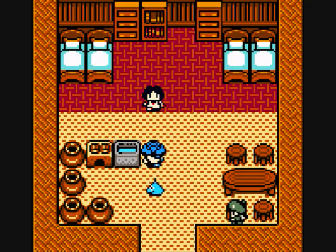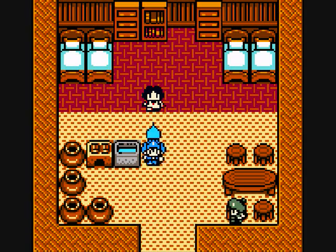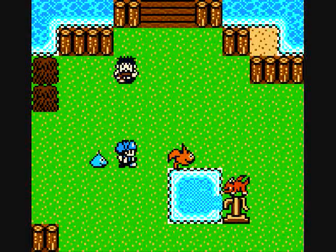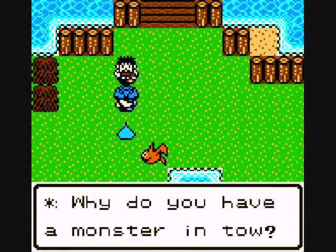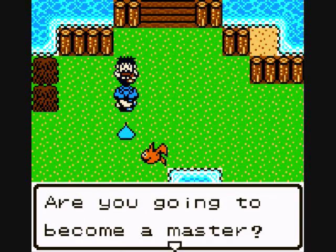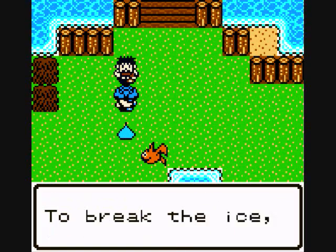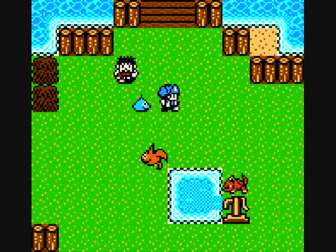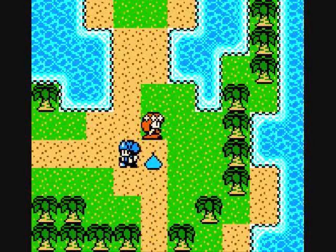Our new monster is named Slash. Let's talk to our mom - she says be careful you don't get hurt, and we receive a herb. Herbs basically restore our life points. Our dad says if you're going to become a master and inherit this farm, be friendly with monsters - try feeding them meat to make them less wary. He gives us a pork chop, and giving monsters meat increases our chance of catching them.